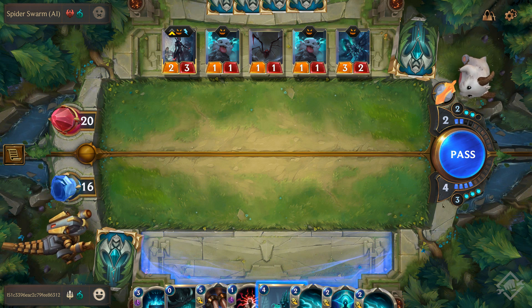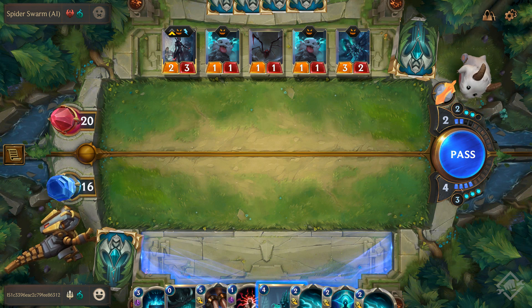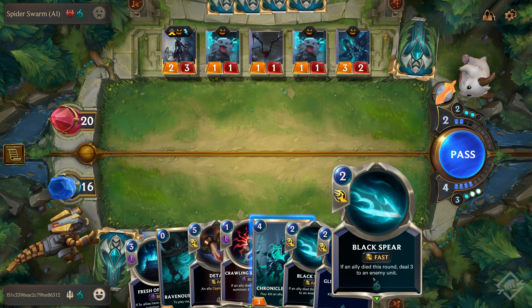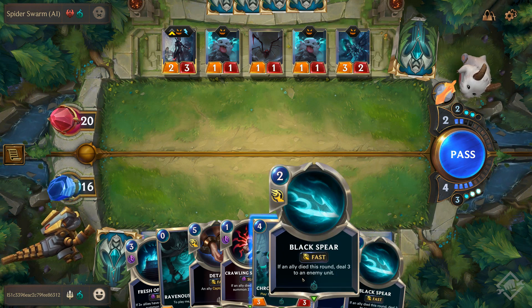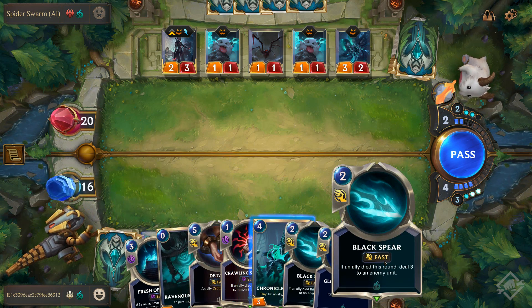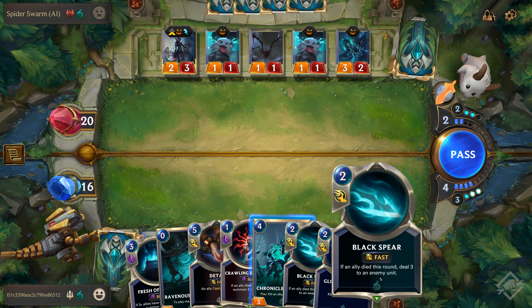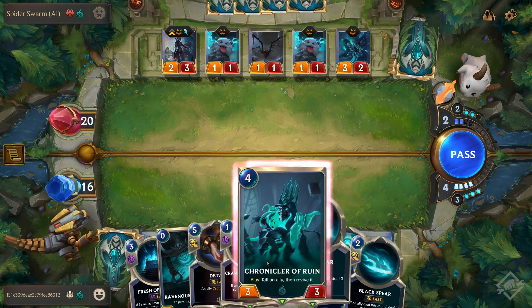Each turn you gain your resources shown here and here for the opponent, gaining one additional per turn. The three at the bottom are specifically spell mana. If you have mana left over at the end of a turn, it will fall into your spell mana, which can only be used for casting spells — whether they be fast, slow, or burst. Right now I could cast Black Spear; it would take from my spell mana first, then dip into core mana if needed.